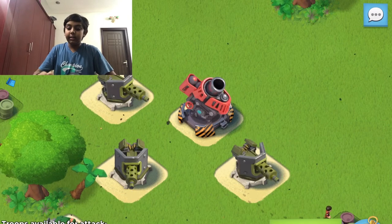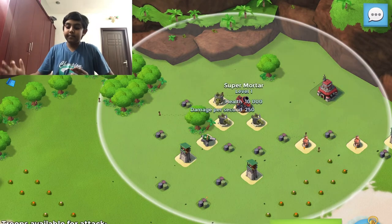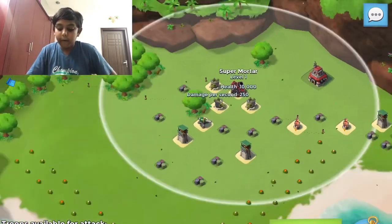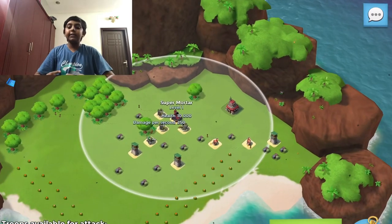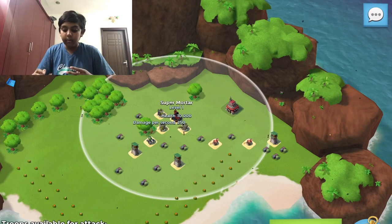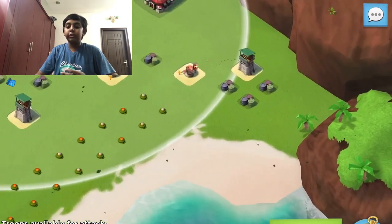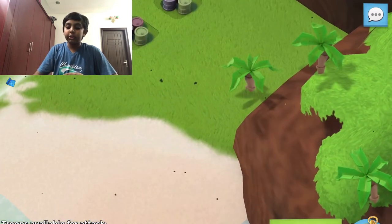As you can see, right next to the machine guns there's something called the super mortar. You'll be surprised when you see the range of it — that's the range for you. It's super OP. If you put four heavies clumped up together, it'll take out all four heavies with one shot. That's why we're going to be using zookas.